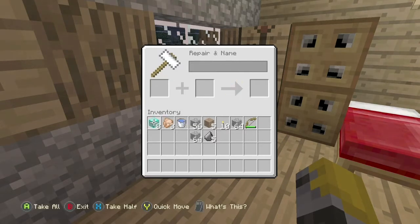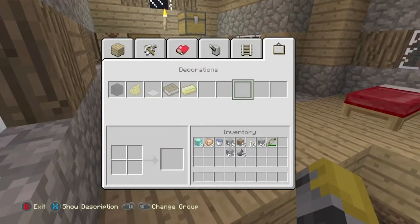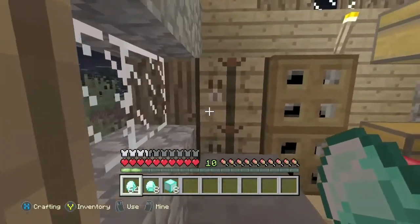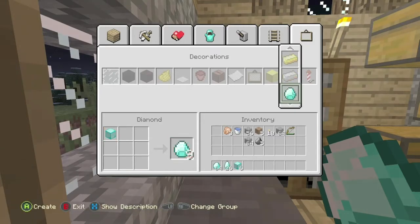Now once you do that, it's as simple as just hitting Y to quick move it in between the anvil and your inventory multiple times until you get a stable copy in both your inventory and in the anvil. Once you do that, you're going to want to step back — don't take them out of the anvil.